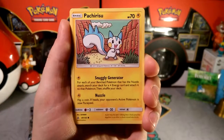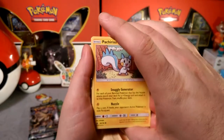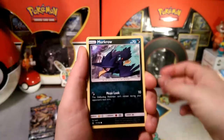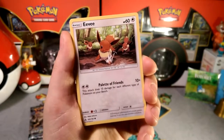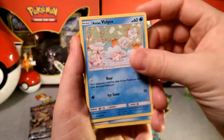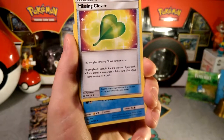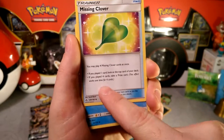Starting things off with Togedemaru — we just gotta nuzzle and make some electricity happen. Yanma with that super speed. Murkrow has that Mean Look. Eevee — he cares so much, he does more damage when he has friends around. Alolan Vulpix with Missing Clover: if you play one, look at the top card of your deck; if you play four, take a prize card — works one time for four cards.